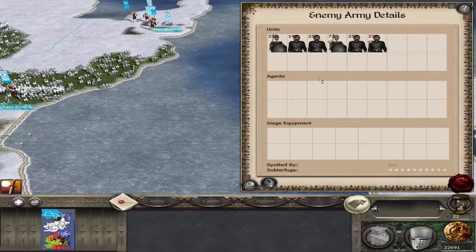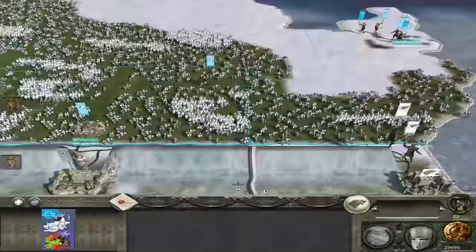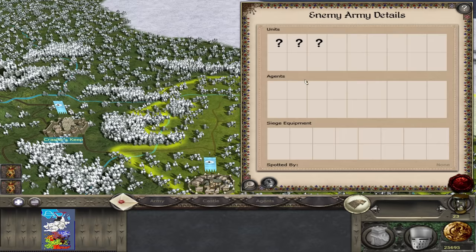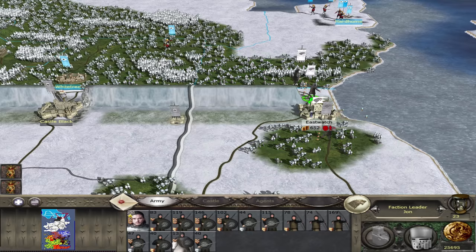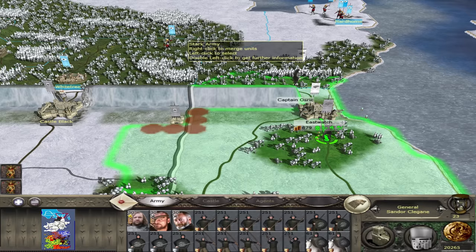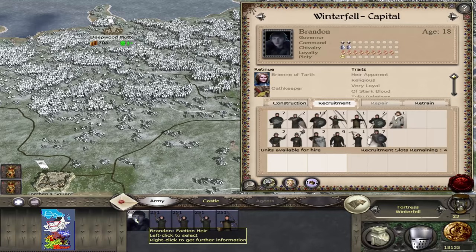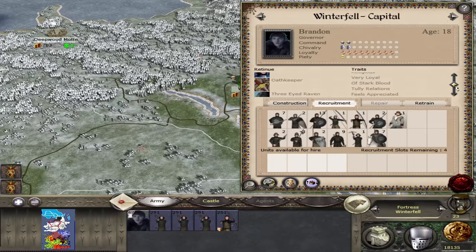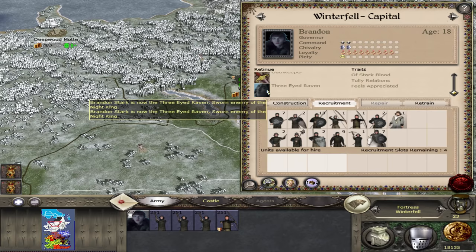We managed to kill the wights leading this force, and I wonder if the army disintegrated because we killed the wights. Either way, it's given us time to retreat Jon back behind the wall and repair everything at our disposal. We need to upgrade every building we have here so we can recruit men left, right, and center. Bran has Brienne of Tarth under his command — that's cool. He is the Three-Eyed Raven as well, which makes him Sworn Enemy of the Night King. Either way he's pretty tanky. What was good at killing them? I guess just fire bowmen — so we'll amass a bunch of them and rebuild our army.